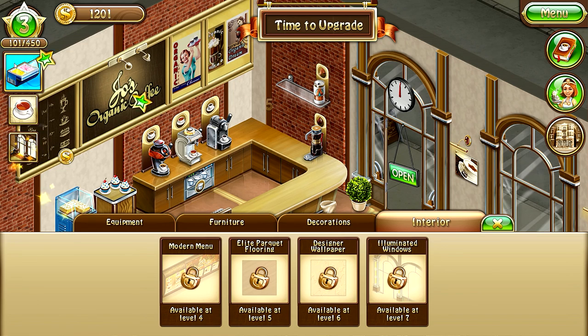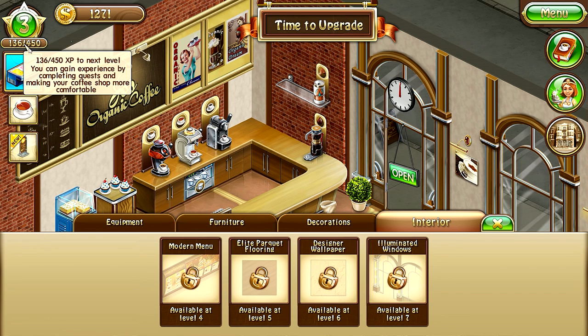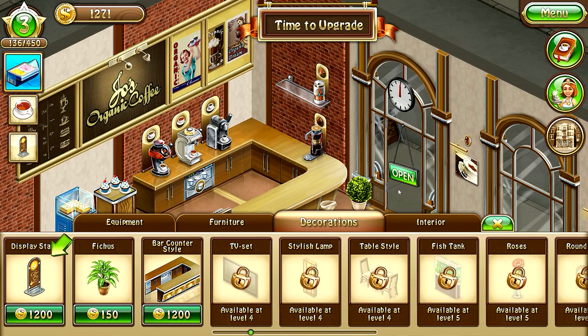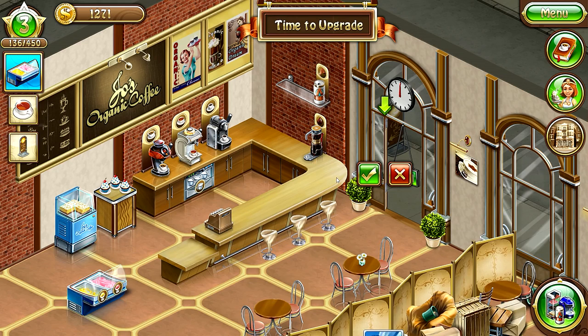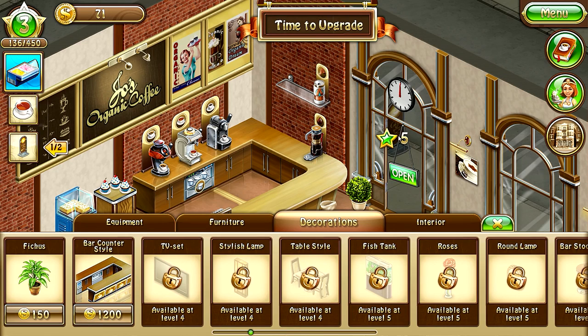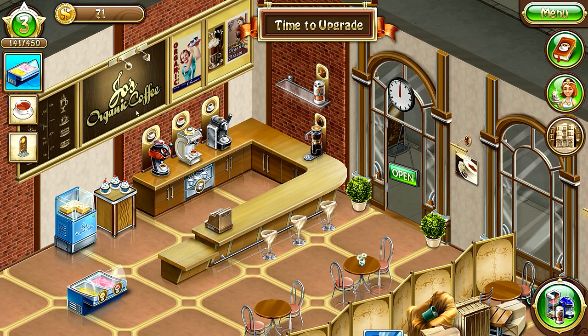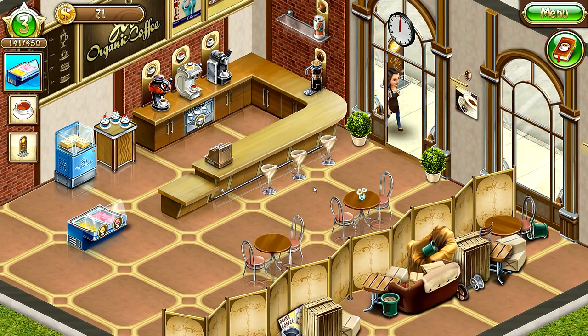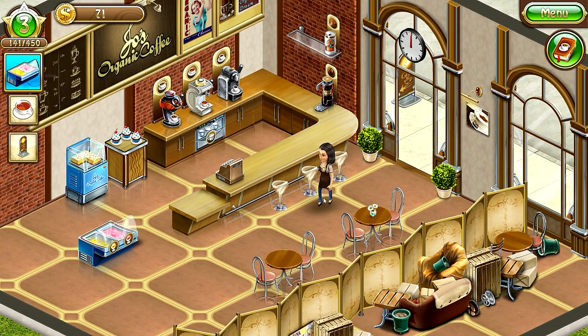Experience is 136 out of 450, so we're almost there. There's another item worth 1002 — we can actually afford it, let's purchase it. There's the sign, nice! We're at 141 experience. Long ways to go, but we're going to open the cafe and make more money.